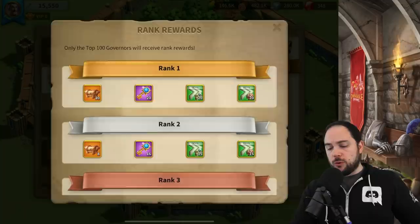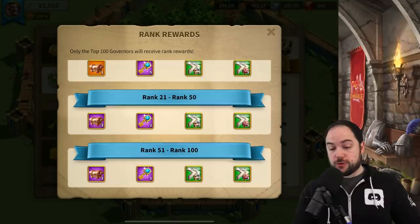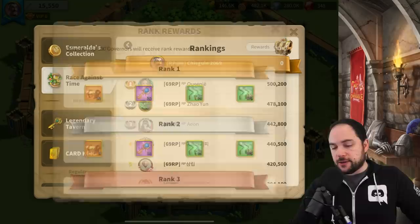The rank rewards for Race Against Time are really good — a ton of legendary material crates. Rank 4 through 10 is actually quite coveted, and even rank 11 through 20 gets you a legendary crate. Rank 21 through 50 gives you three epic crates. So you'll want to consider competing in Race Against Time, especially in a smaller kingdom where you can be really competitive. It seems like a great way to get some extra materials.